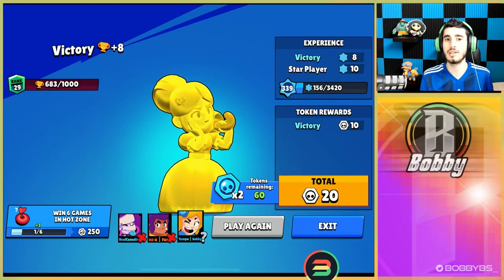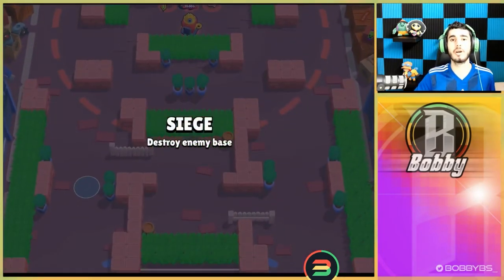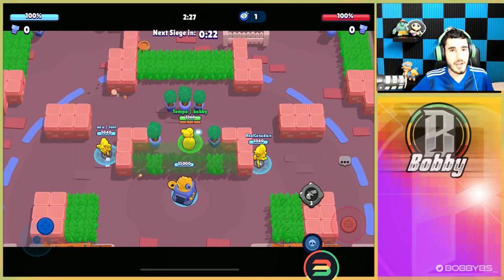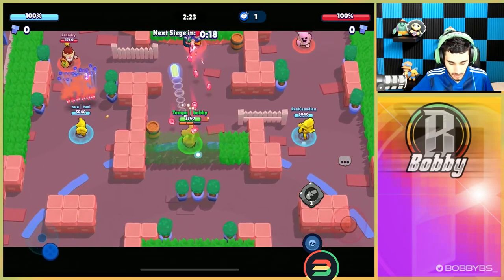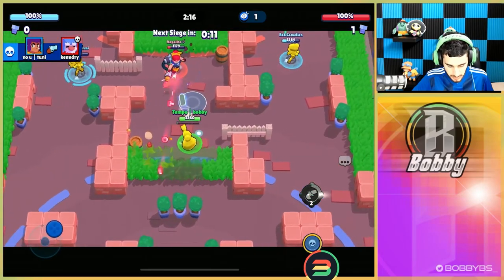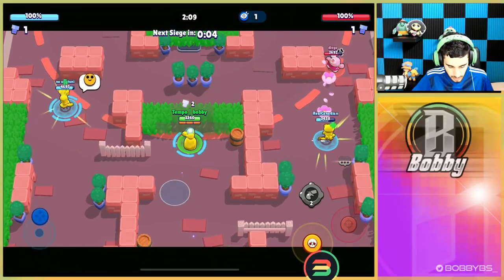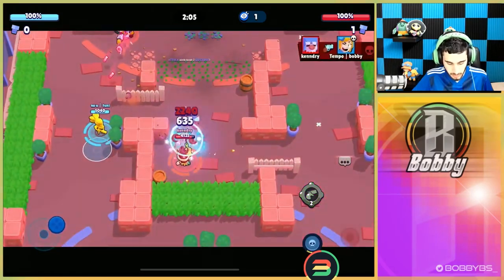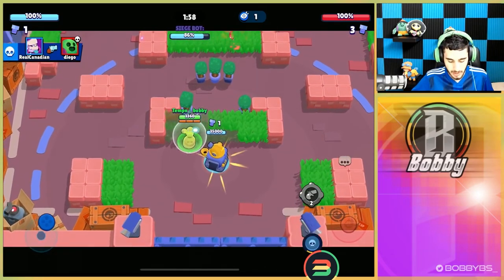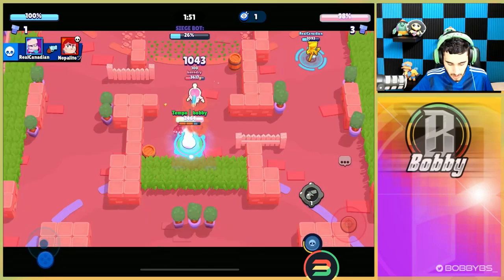I'm never gonna play Hot Zone again — such a bad mode. Now onto what I think is going to be our hardest challenge: Siege. Let's see if we can sneak out a win. We're facing a pretty broken team comp and we have a Shelly lane, which is gonna be very difficult — Shelly is literally useless in Siege. So me and RC are going to have to pop off. We get the kill and give them a smiley face back. Toonie wins lane — he's just being an absolute god.